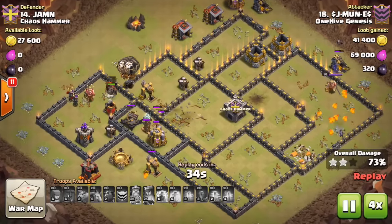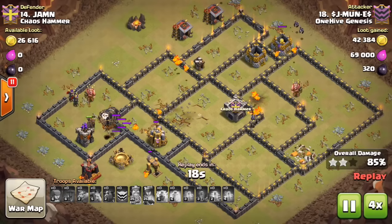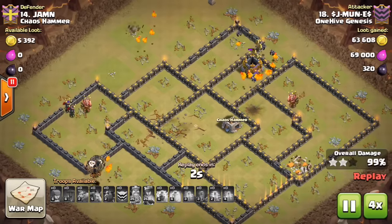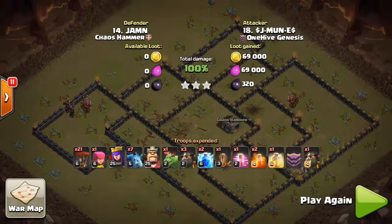Finally, the skeleton spell is a good way of diverting damage away from your troops at a critical time in the attack. If your kill squad is engaging the CC troops, multiple defenses, as well as the defensive heroes all at once, drop the skeleton spell right in the middle of all the madness.